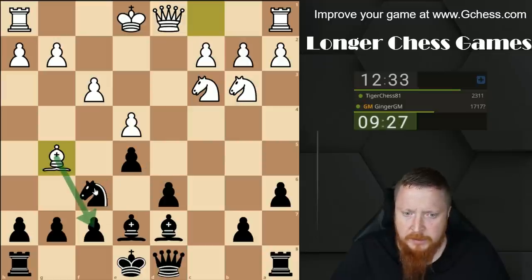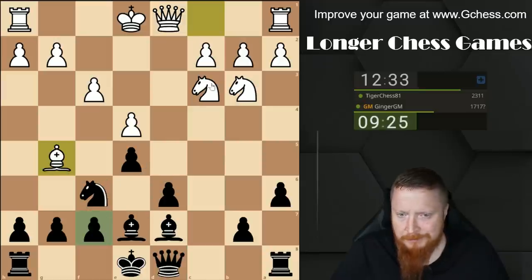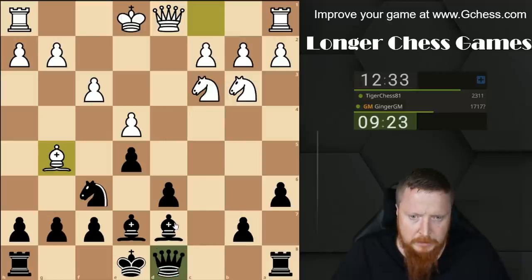When you take on d5 you want white to take with a pawn, because at the moment he has this lovely file - by taking with a pawn he'd block that file, which is a positional gain for me. But if he takes with a queen, it's no good. So this has gone a little bit wrong. I'm going to look at this on GChess afterwards - I don't know this opening. Always check it afterwards whenever you play an opening you're not sure about; this is why GChess was created, to help you improve.